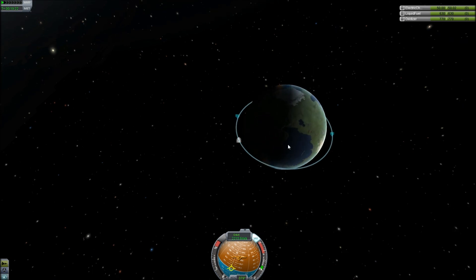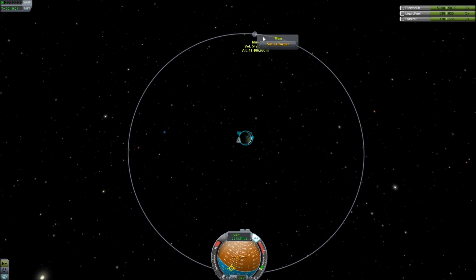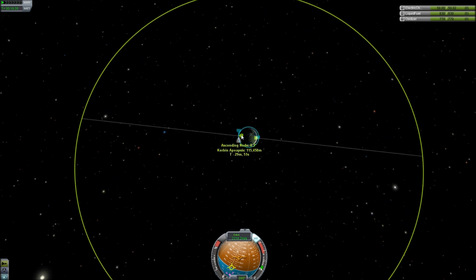I'm going to select map view here and find the moon. I'm going to click on it and select it as a target. Obviously we're not going to be intercepting at all because our orbit's too small. You can see our ascending node is three degrees and our descending node is minus three degrees. This isn't important for the moon mission, but for the Minmus mission it's going to be very, very important to keep track of these two.